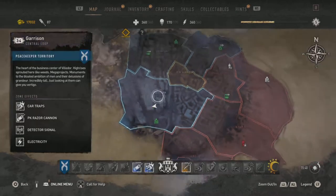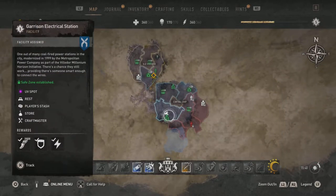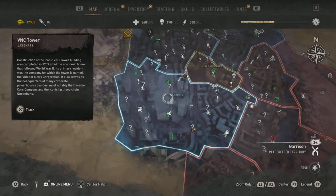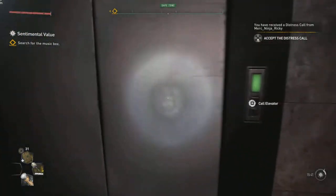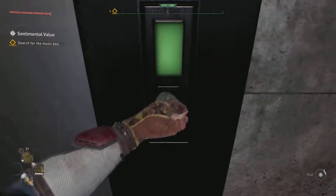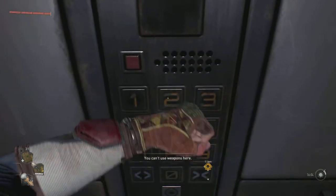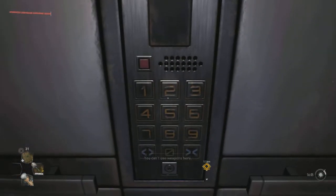First, you need to complete the main quest called Broadcast. This mission allows you to access the roof of the VNC Tower. To gain access to the roof, you need to simply call the lift and then go to the very top, which is VNC Tower Roof, funnily enough.